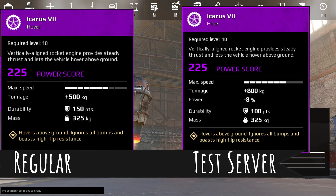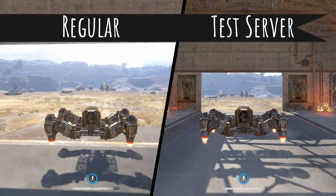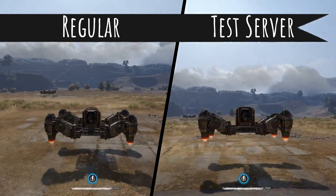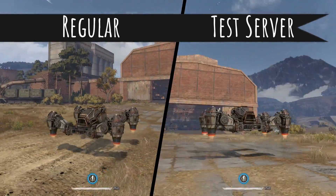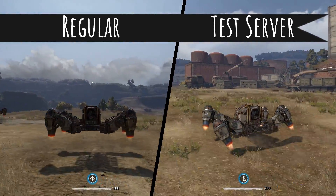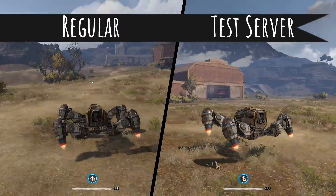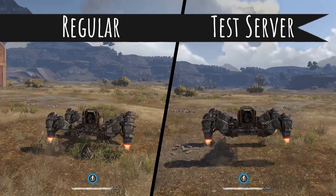The idea being you can armor these things up more at higher power scores. They're also making it so when you use fewer hovers you're lower to the ground — something you may have noticed recently. And they're trying to make it so adding more hovers doesn't slow you down quite as much, encouraging more hovers at higher power scores like back in the old days.